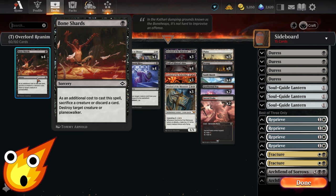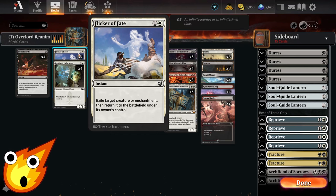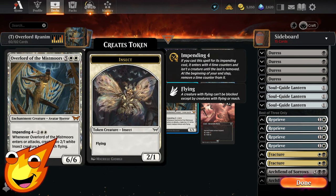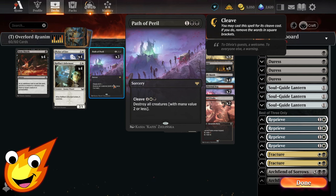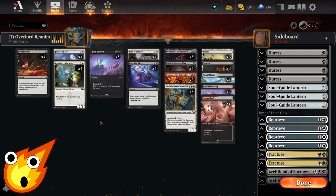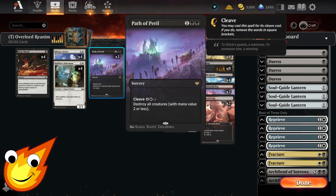In the non-creature spells, at one-drop we have Bone Shards — discarding a card as additional cost actually works in our favor. At two-drop, Flicker of Fate lets us blink a creature or enchantment back to the battlefield immediately, dodging spot removal or flipping an overlord faster. Path of Peril is our board wipe — three mana to destroy creatures with mana value two or less, or pay the cleave cost to blow up the entire board.